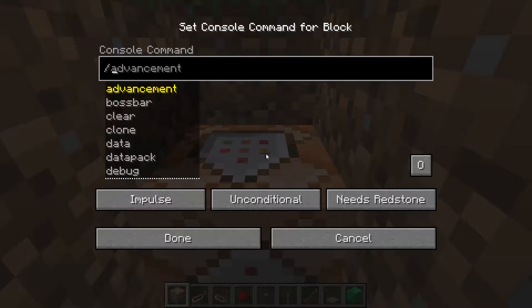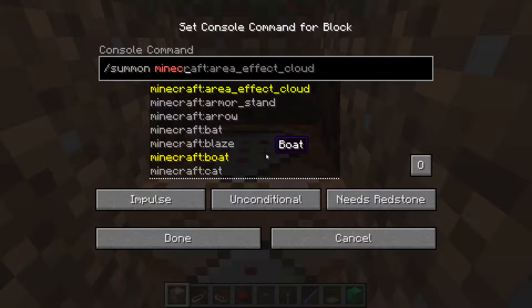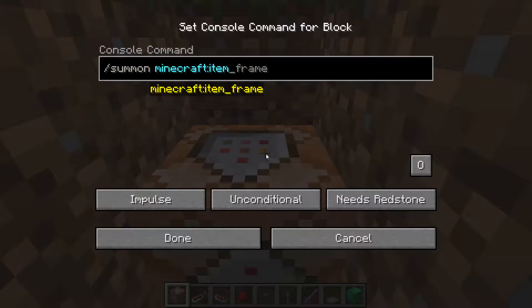Right click it, and then type in /summon minecraft:item. Type in three tildes like so, and with the second one, you're going to put a three right next to the tilde on the right hand side. This signals that it is going to be three blocks above the command block's location.